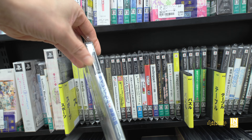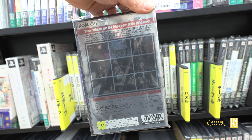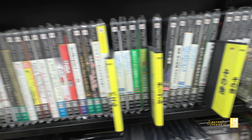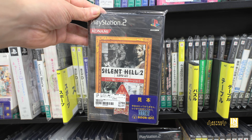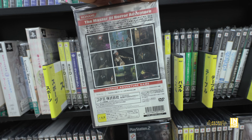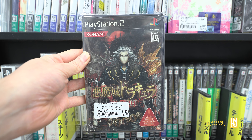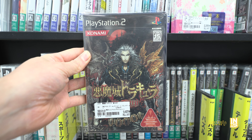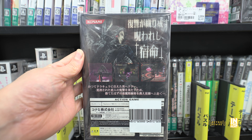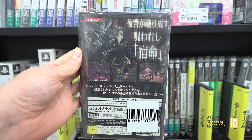We have Silent Hill 2: Restless Dreams, which features the Maria scenario. All the Silent Hill 2s in Japan support full English language options. We have the Greatest Hits version for about 26 dollars more or less. Then we have Castlevania: Curse of Darkness — haven't played this one and I don't know too much about the Castlevania entries on PS2, but they might be decent.